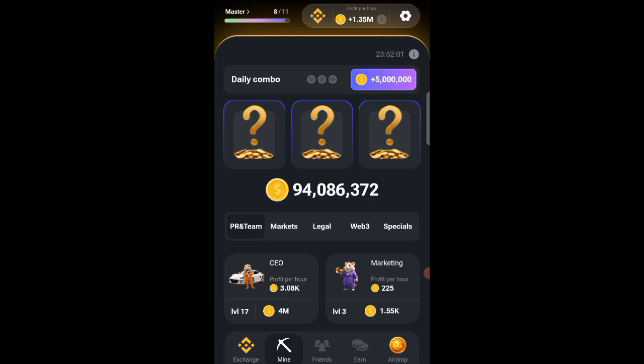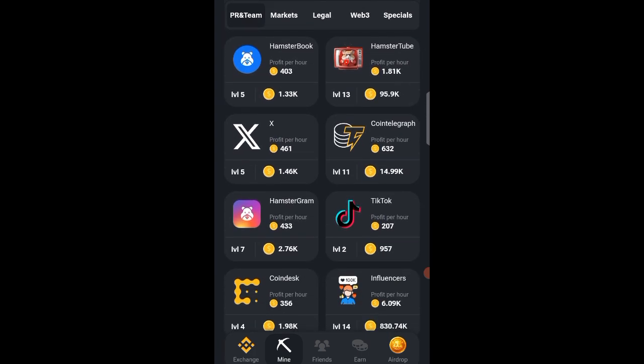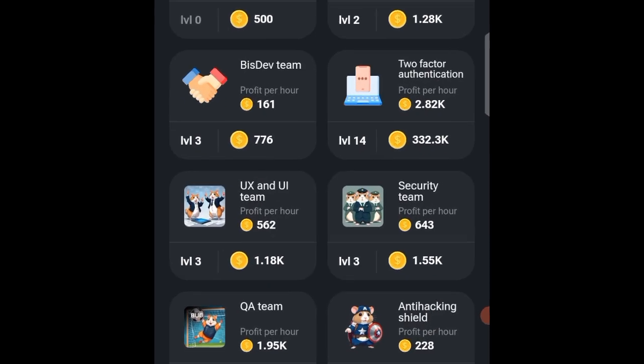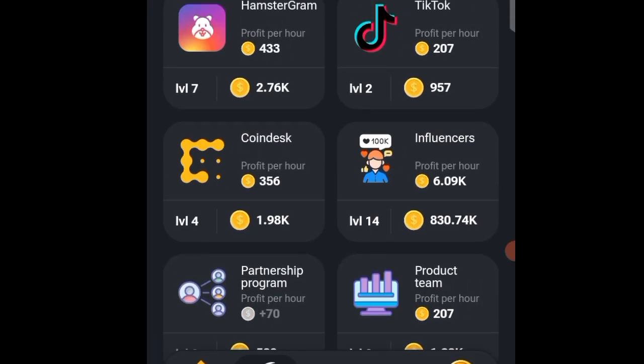Welcome back. Let us quickly unlock the July 13th Hamster Kombat daily combo cards. The first card is found under PR and Team — scroll down until you locate 'No Security' team, then click on it and go ahead to make sure it is unlocked.